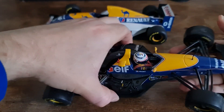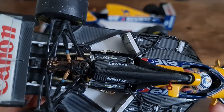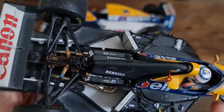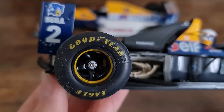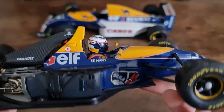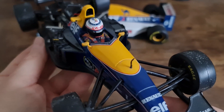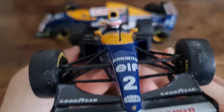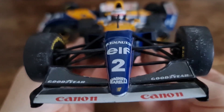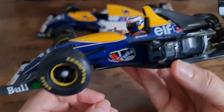Both of these cars are 1:18 scale, of course, and they're quite big. The Quarzo feels a bit lighter than the Minichamps. Look at the details on this engine — you just can't ask for more. Good luck finding this model on the market because it doesn't come cheap. I got lucky — I actually got two of these, sold one, and made my money back. There's a bit of dirt on the driver figure, but nothing too major — if anything it adds patina and character to the car.